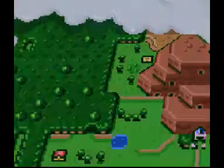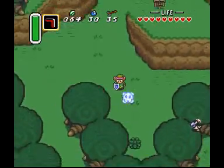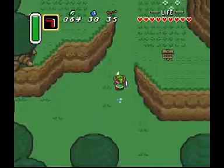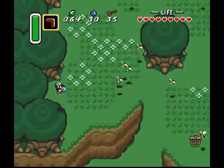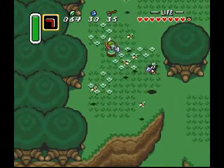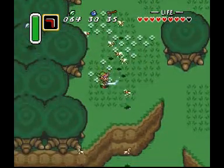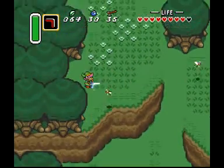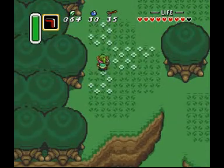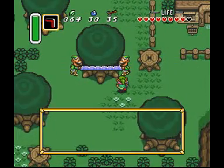Now that we have all three of those sparkly stones, the map says we have to get the sword. Shall we? Shouldn't we tell the elder first? I guess it's fine — they don't really need that sword anyway. Oh god, bees! Spin attack, Link — spin attack! Kill them all! Murder those stinging sons of peaches!